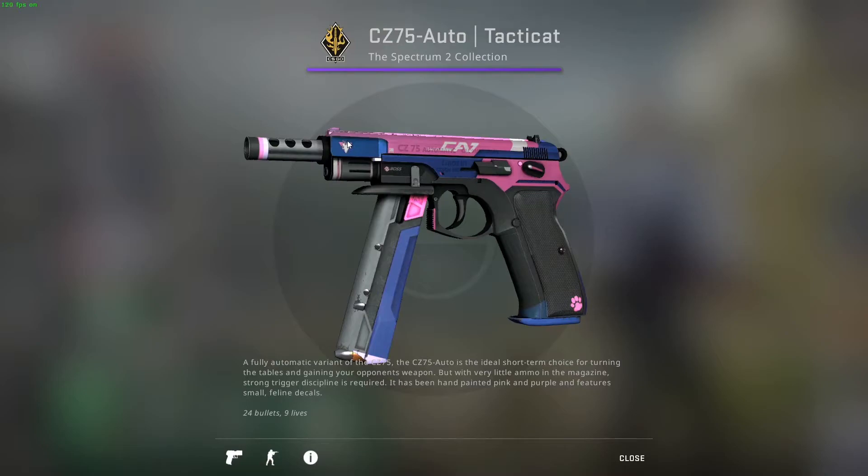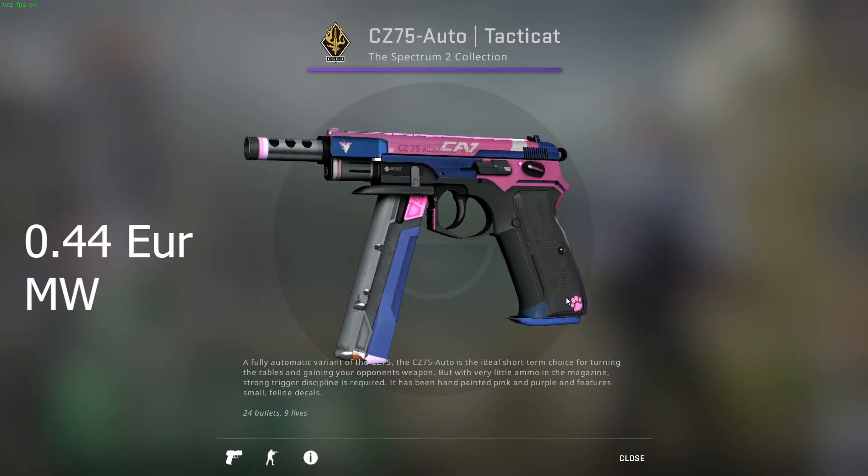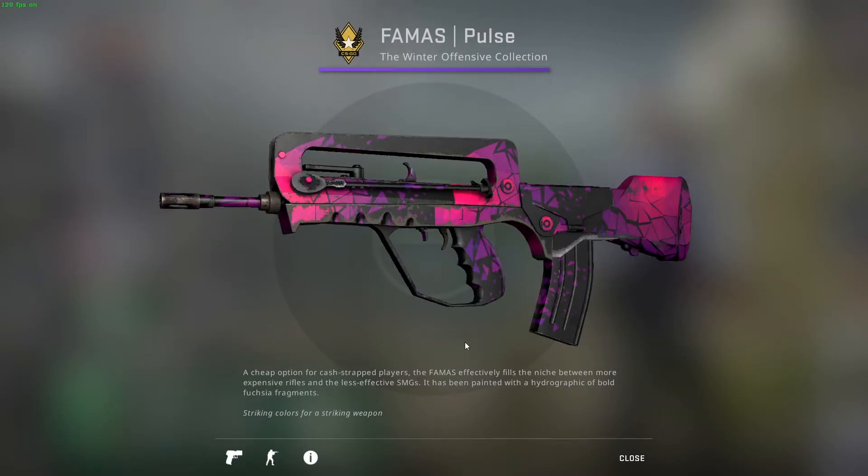Now for the new picks. First is the CZ Tactic Cat — a cute skin with a cat and a paw print, from the Winter Offensive collection. Next is the FAMAS Pulse, which is the first field-tested skin of the day. Even in factory new it would look pretty rough.